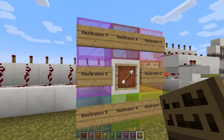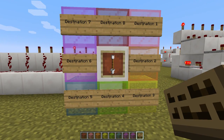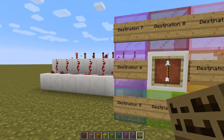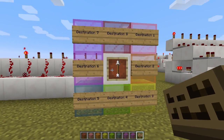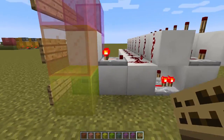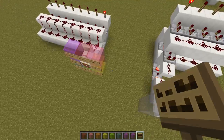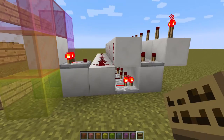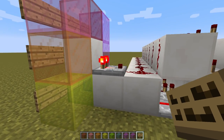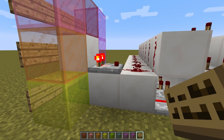Position two — second one. And you just see it goes on and on, all the way up to destination eight, or position eight, and then it'll go back. The way this works is sort of like what we did with the combination lock. What we needed was a tileable way of being able to identify the signal coming out of the comparator — exactly what the strength of that signal is.